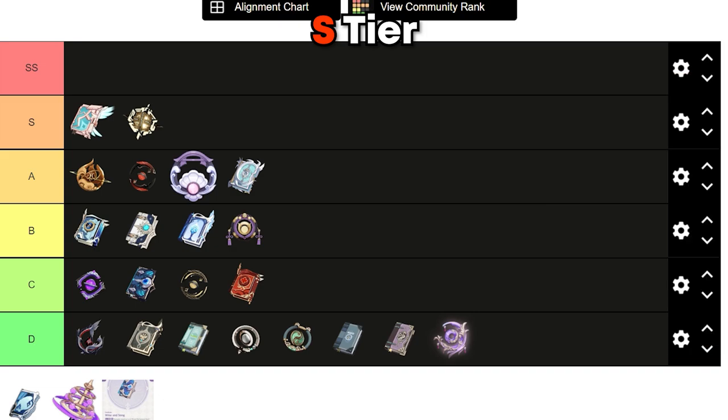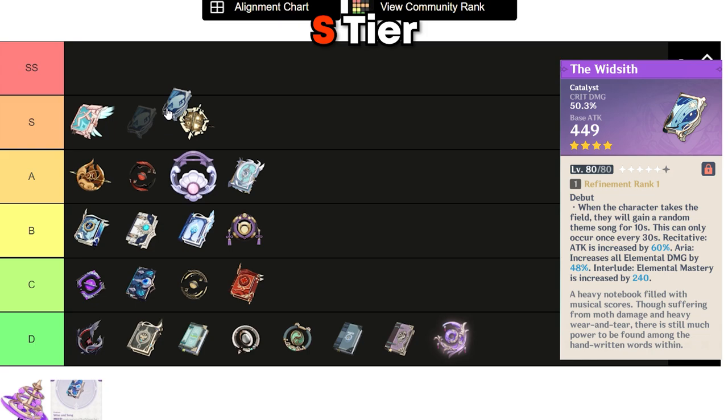A four-star catalyst in my S tier is the Widsith. Crit damage substats, which is huge for Yae, along with a weapon passive that gives a random buff — and Yae can utilize all three buffs as well. Very strong weapon for Yae and in my opinion can outshine most of the five-star catalysts, especially if you have this weapon at R5. The Widsith will make Yae Miko a prominent force on your team for sure.